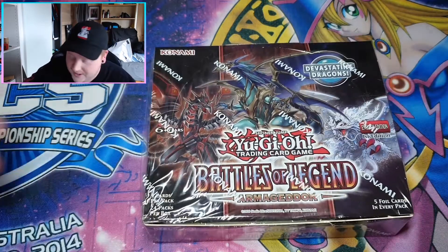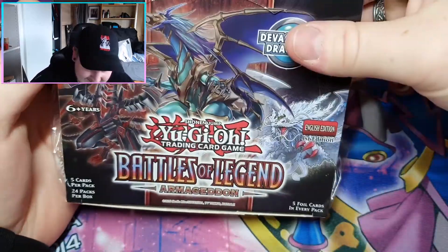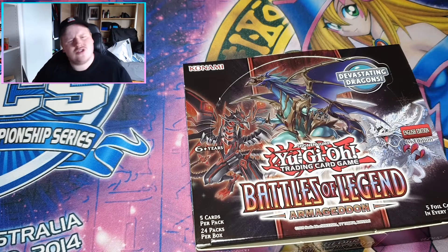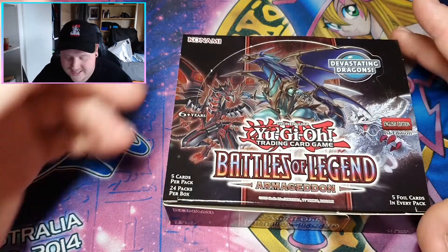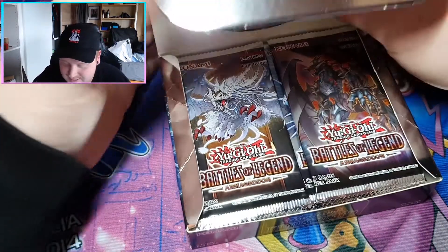I just broke the box — cool, epic. We're off to a good start, boys. Obviously what we want out of this, we want the Chaos Emperor Dragon — or Chaos Dragon Emperor, Envoy of the Beginning. I don't know what it is. It's a prize card that's red printed, it's like 80 bucks at the moment. But the chase card is 100% the 10,000 Dragon and the Utopia Astral Text. Now if I pull one of those, you'll see me go absolutely ballistic.